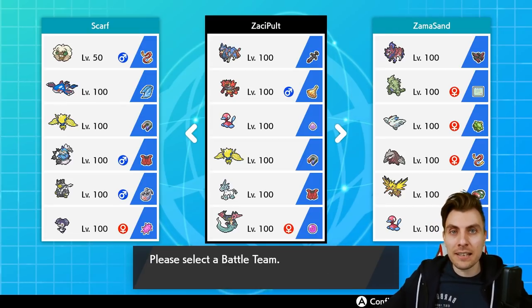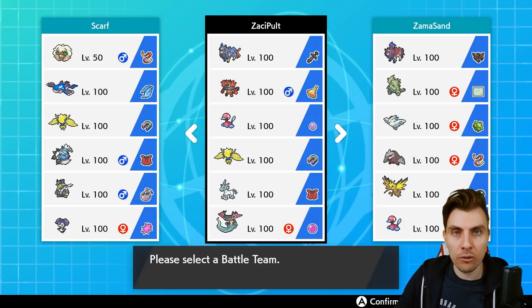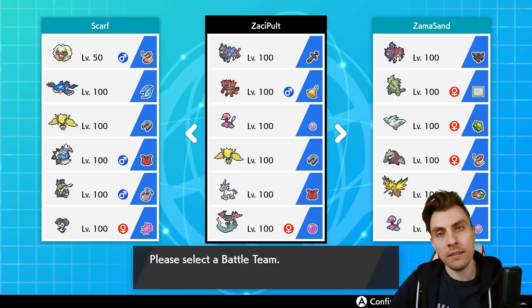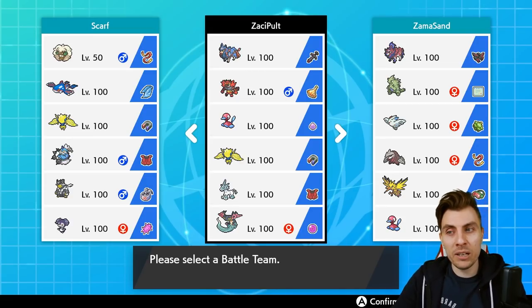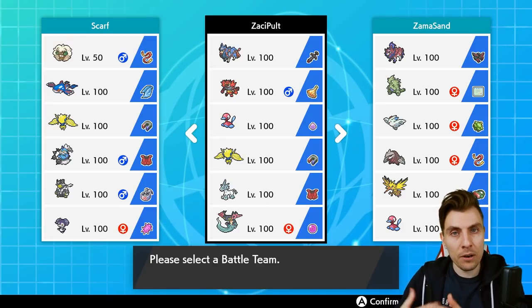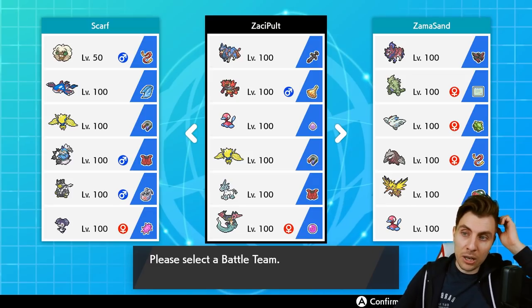Today we're going to be featuring another Zacian team. We featured one earlier in the week — it was the Lapras Zacian build. Another common combination we're seeing in the format right now is Dragapult with Zacian, and that's what we're going for today. The team has a very hard Trick Room core with Porygon2, Glastrier, and Incineroar, and a very fast defensive core with Regieleki, Dragapult, and Zacian on the other end.